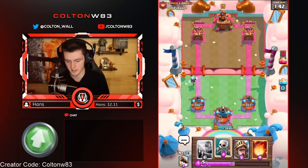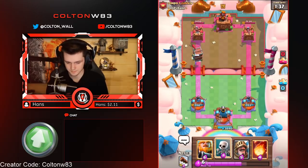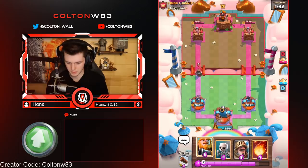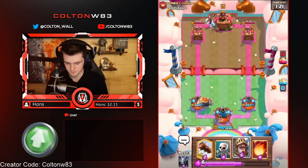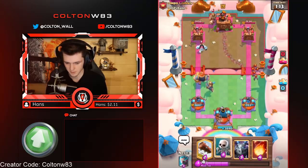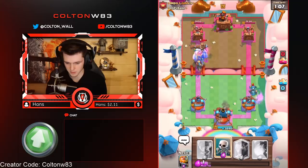Yeah, that was perfect. We got king tower activation — this tower's at the same health as the other one, perfect. I'm just gonna RG in the back of this lane. If he Princes, it's fine — skellies. Because of king tower, that was only one hit just then. I'm gonna say he doesn't have miner in cycle — oh no, he does. We'll have to do that and then log this. Dang, I didn't get the log off before his charge went down. That's decent damage though.